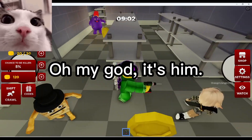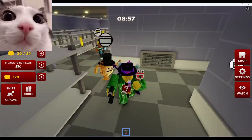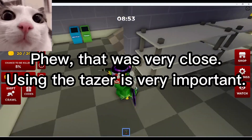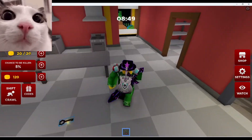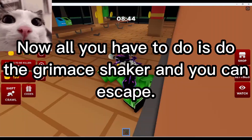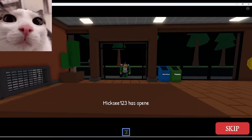Oh my god, it's him! Fuel. That was very close. Using the taser is very important. Now all you have to do is do the Grimace Shake and you can escape the game.